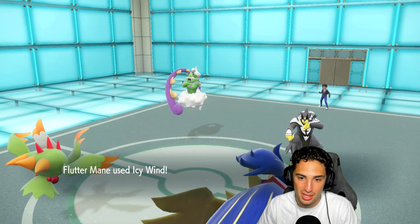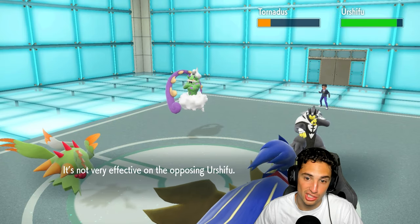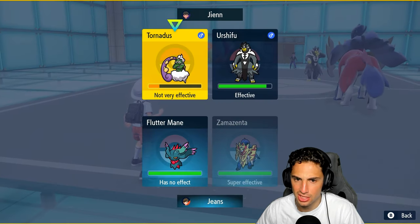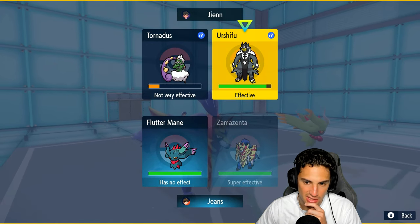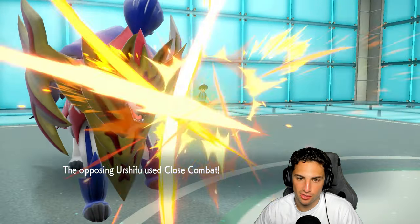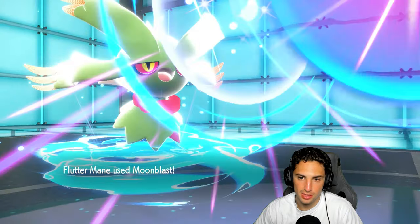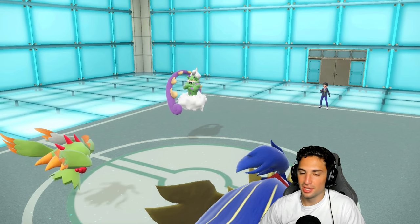Tailwind flies out here. A Booster Energy Flutter Mane should be faster than minus-one Urshifu, so I'm thinking I just drop a Moon Blast and KO it. I could go back into Rillaboom, but then Bleakwind Storm is a little scary. I'm going to stay in and double down into Urshifu. I'm a little scared, but I still have two good Pokémon in the back. He goes for Close Combat — we survive. Flutter Mane KOs Urshifu, and Zamazenta should take out Tornados.